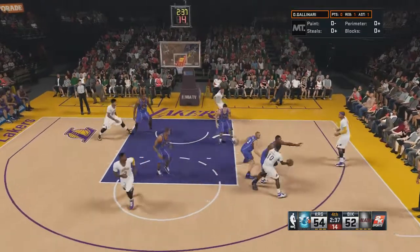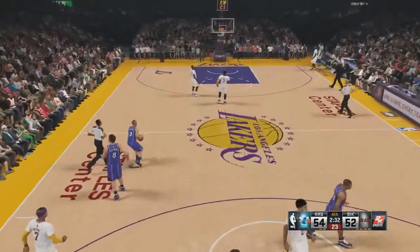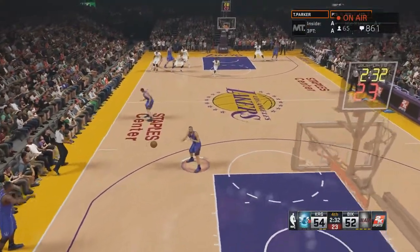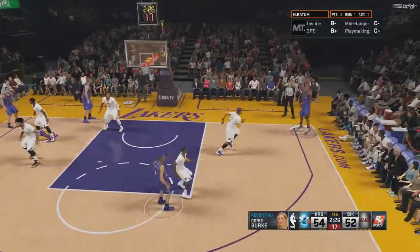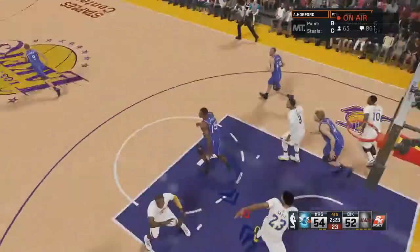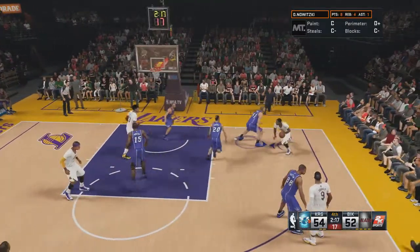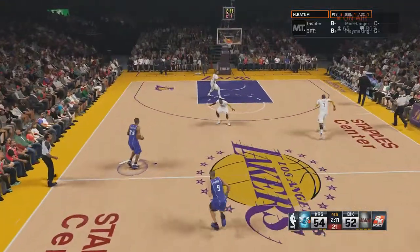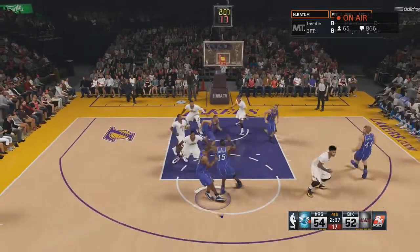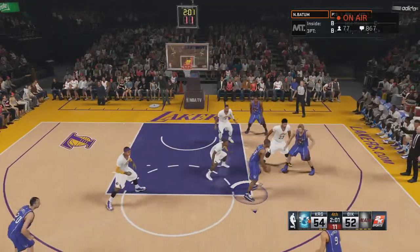He's looking for Carmelo to get wide open — good defense. Get the rebound, call a timeout. Two minutes and 30 seconds left, it's 54 to 52, only up by two. I gotta score — looking for two or three. Platoon's wide open but misses — too early. Carmelo tries, the Rosa gets blocked. Platoon and Horford in the mix.